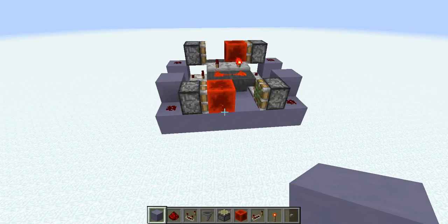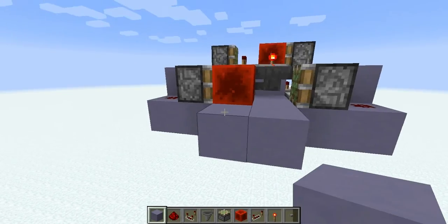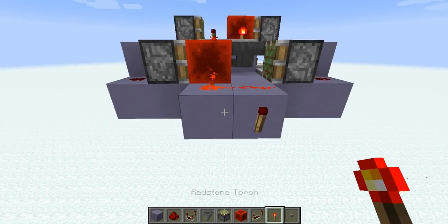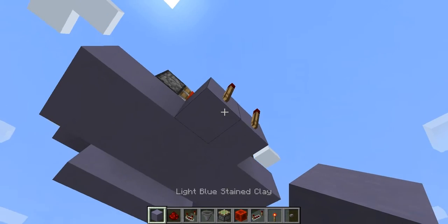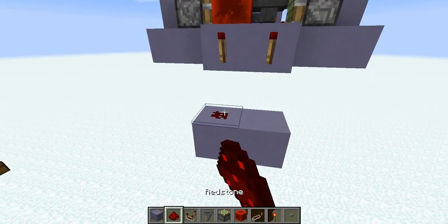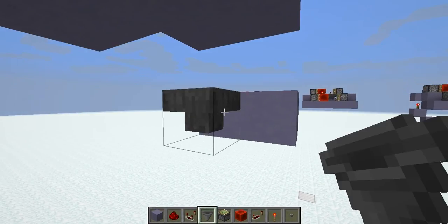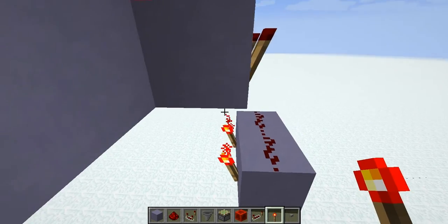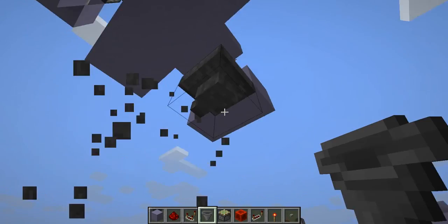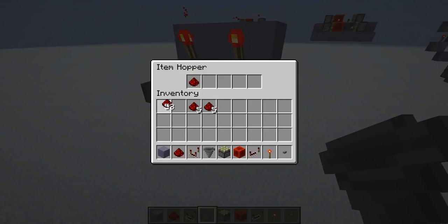I went ahead and removed the items from the hoppers so that we don't have to listen to the pistons while we're building. To show you how to put in the inputs, we first need to put these two blocks back here, and we need redstone dust on either side. Next, we need to place a torch on the front of each of these blocks. We're going to go underneath these two blocks, go down two, remove that block, put one next to it, and underneath each of these torches we need two redstone dust. On the back of these, we need torches on the other side, and underneath these two torches we need two hoppers which will face into each other. You will need one item — does not matter what it is — inside these two hoppers.